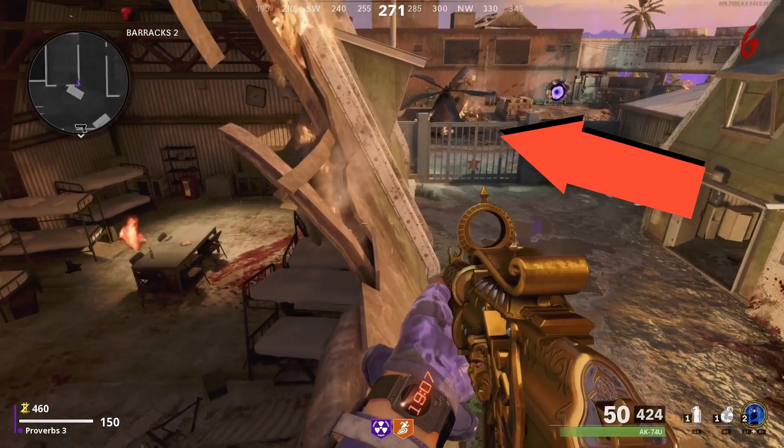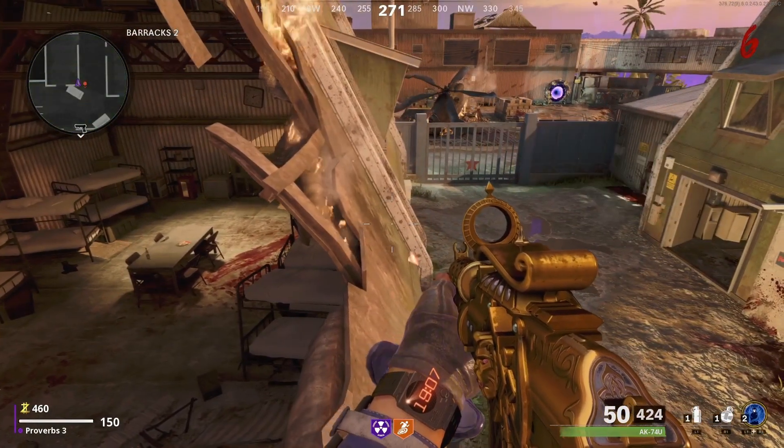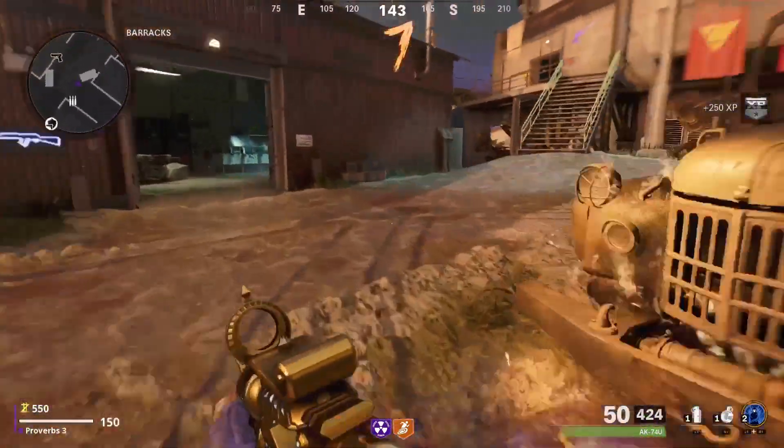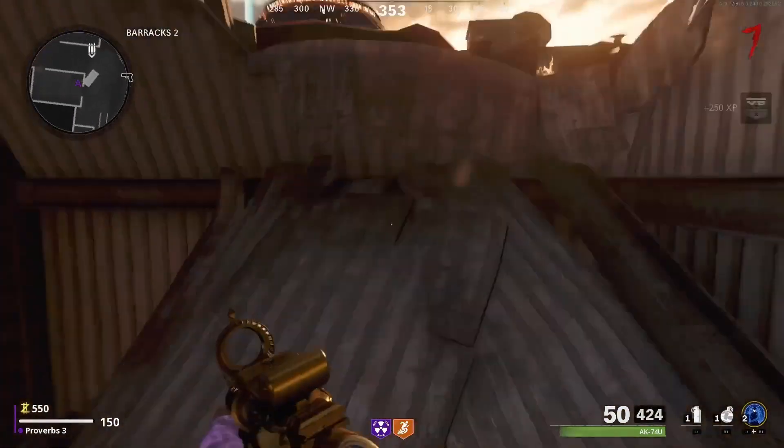Make sure that you keep this gate closed at all times. Face this direction and jump. If done right, you will land on the ledge, forcing the zombies to pile up.